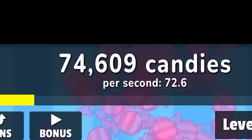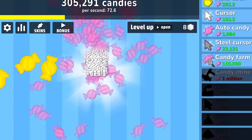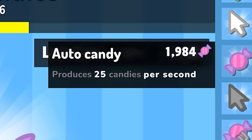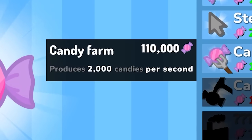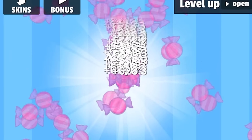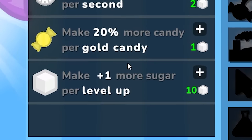I now have seven sugar — let's spend those. I'm putting them all into clicking. Look how much it's going up — we are going up so quickly and we just started playing four minutes ago. We also have 10 sugar to spend. I could buy the auto candy which gives me 25 candy per second, or the candy farm which gives me 2,000 per second. That's a better deal, so let's get that.